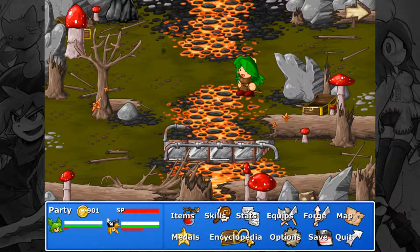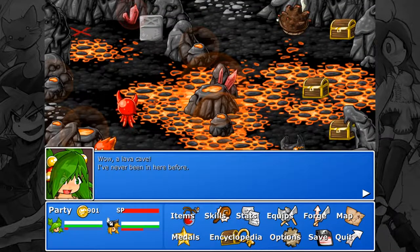Alright guys, welcome back to Let's Play Epic Battle Fantasy 4. So in the last episode, we continued on to Ashwood Forest and got some new powers and things, but nothing special.